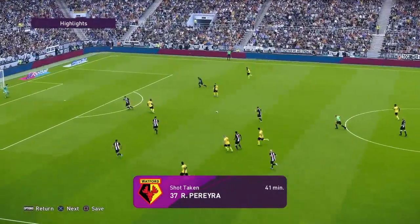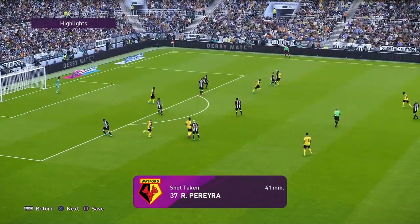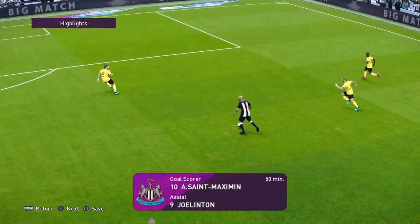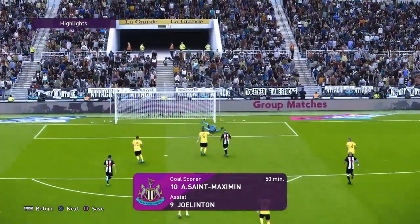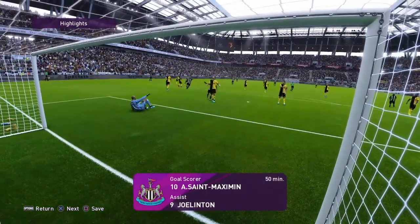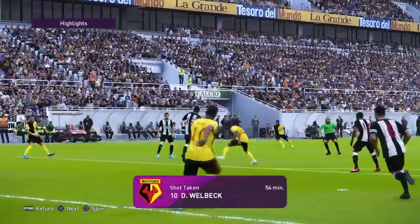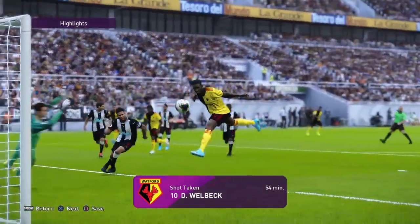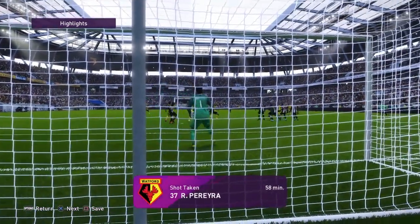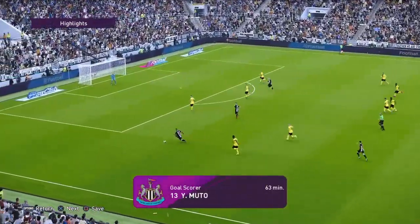Then Watford started to show their teeth a little bit — Pereira with a shot just from outside the area. We managed to block that one off thankfully, and that actually sparked another counter-attack which led to this goal right here. Beautiful passing, the link-up between Joel Inton and Allen really paying off. With a little touch of the R2 button we just managed to slot that into the bottom corner. Welbeck in the 54th minute gets a shot on goal from quite close in and somehow manages to miss from all of six yards out. Then Pereira again from outside the box, taking a free kick which didn't work out for them.